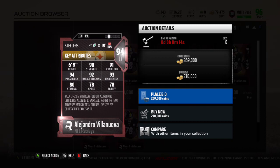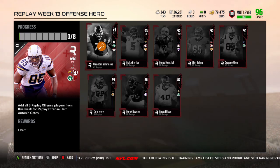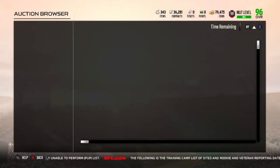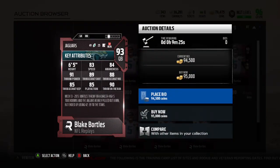We got Villanueva, left tackle, 90 strength, 91 run block. Nothing special right there. He's got the dual chem. Remember a couple weeks ago they started with the dual chems for these NFL replay cards.